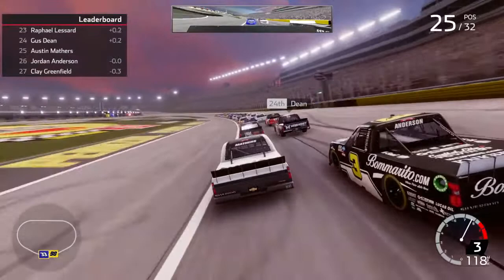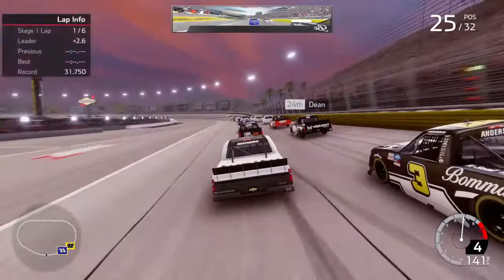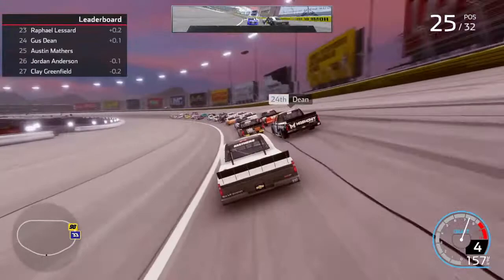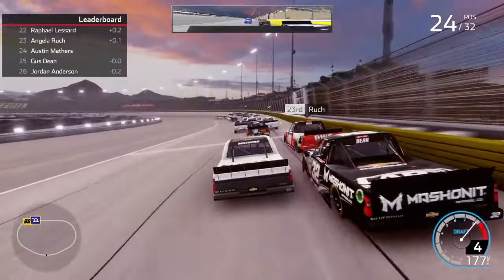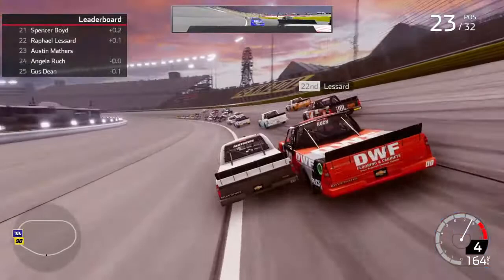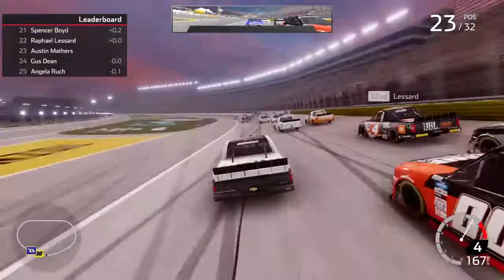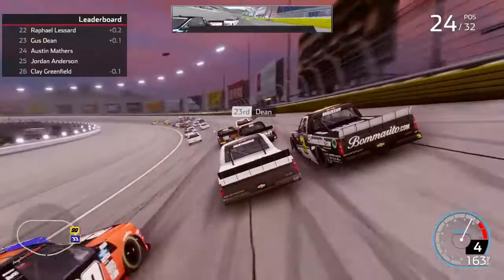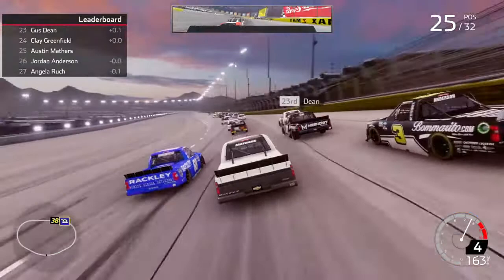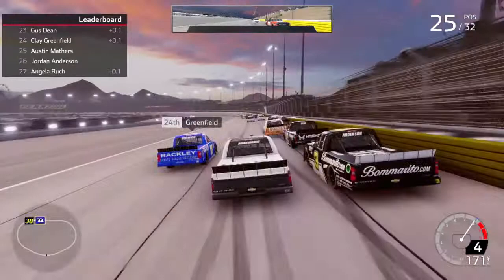We got six laps in the first stage, so it's not too long, but we're going to try to make this a fun and interesting race. Oh, Angela Ruck — what the heck was that? It's because she's a rival, that's why Angela Ruck is trying to screw with us, but it didn't work. I think it's her and Jennifer Jo Cobb — they're both my rivals. She legit just came right down on me. She tried but it did not work.